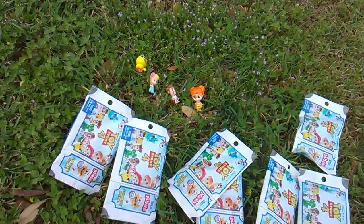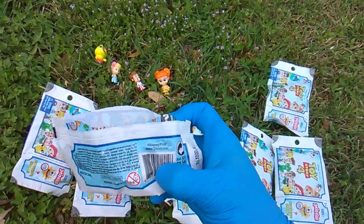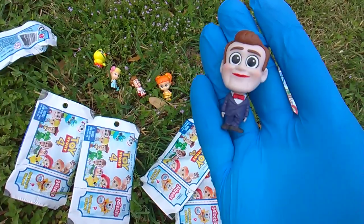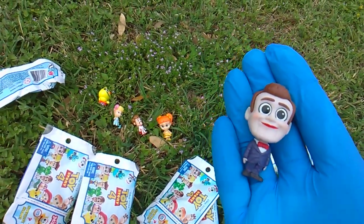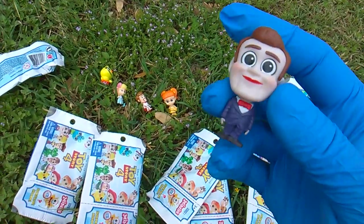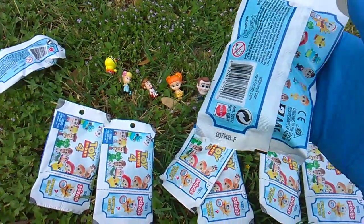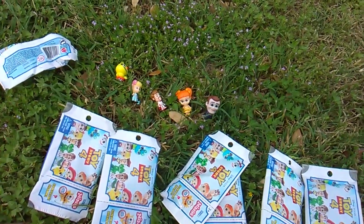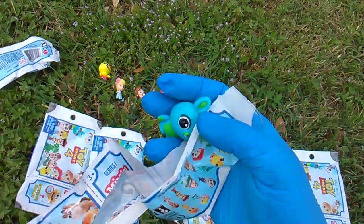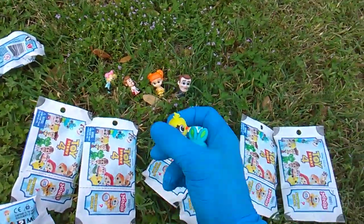Pack E — continuing all the new figures. There is Benson. Very cool, very creepy. Pack E. Pack F — oh wow, nice. It's Bunny! We got Ducky and Bunny.